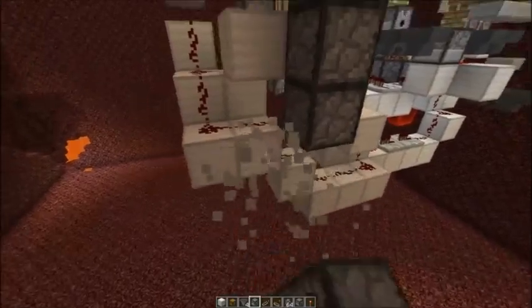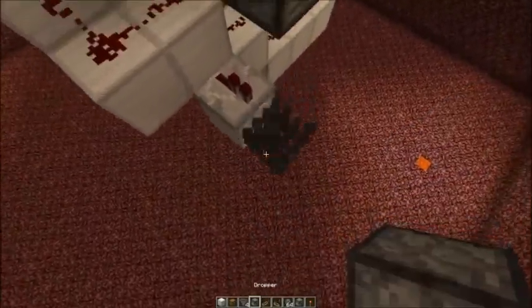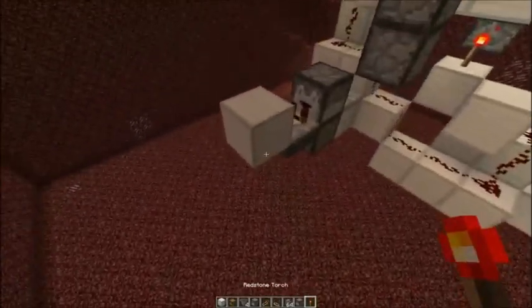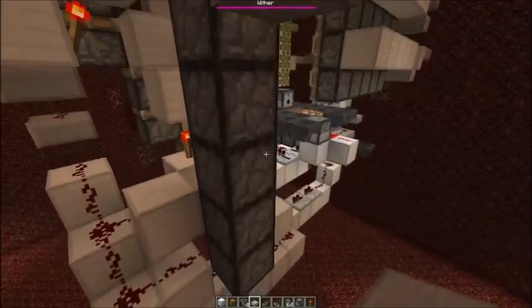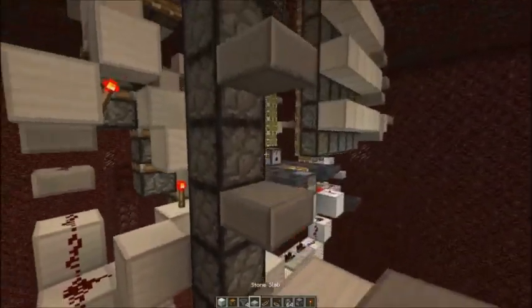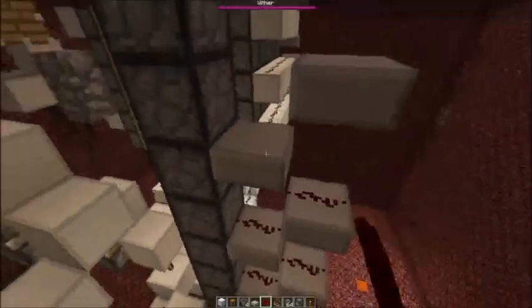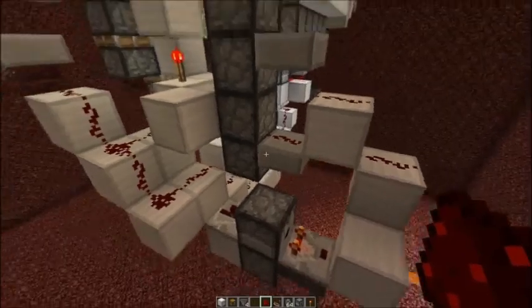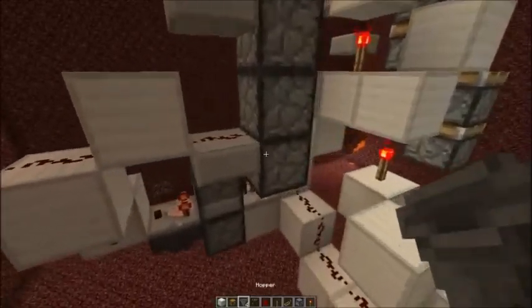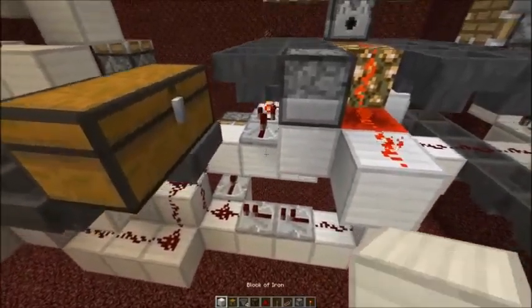We also need to power it, and we only need to power it every second time, so that's why we could use a flip-flop. Some slabs, power it. Let's also add some hoppers and a chest — just refill the arrows or snowballs, and also add the on-off switch for the farm.